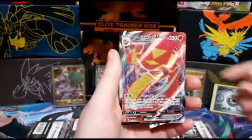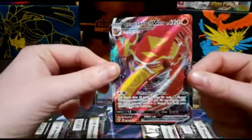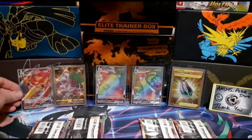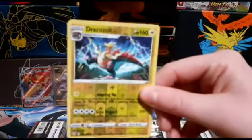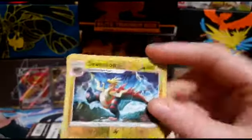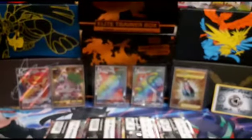It's not the rainbow one, but it is the Centiskorch VMAX — my favourite card! We'll get him sleeved up. It's because you saw the side peeking, so you knew something was coming. The reverse was that weird hybrid — Drakloak. I like Drakloak; it has that sort of reverse bleed a little bit, so you always get a bit concerned. So we're halfway through the box, guys.